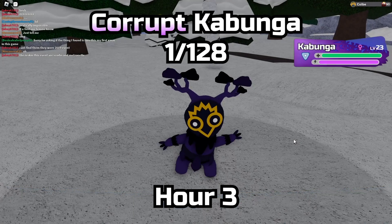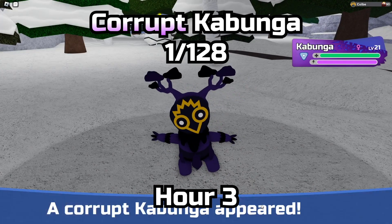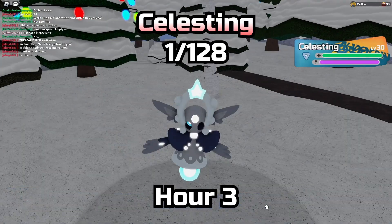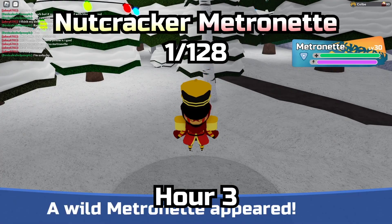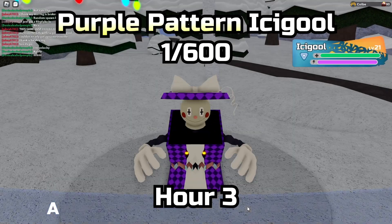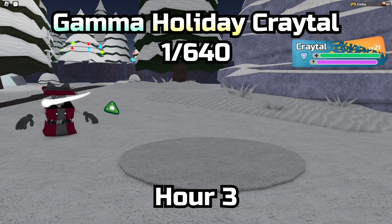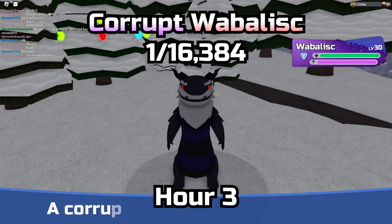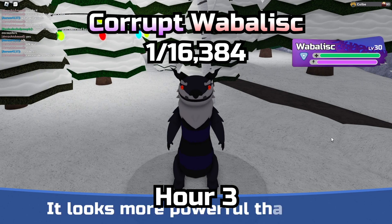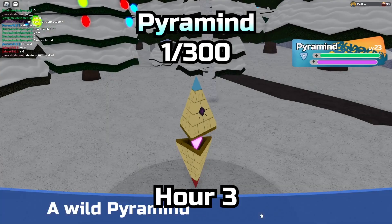But then after that we see a Protagon, followed by a Corrupt Kabunga. There's a Duskit, and then another Corrupt Kabunga, then an Akalos, and a Celestine back to back with another Celestine. Then a Metronet — but I accidentally killed this one, my bad. And there is a Purple Pattern Icigool, followed by a Gamma Kratol. Not bad. Then a Metronet. This kind of stings — I just found a Corrupted Wobblest. And there is a Mudagon.